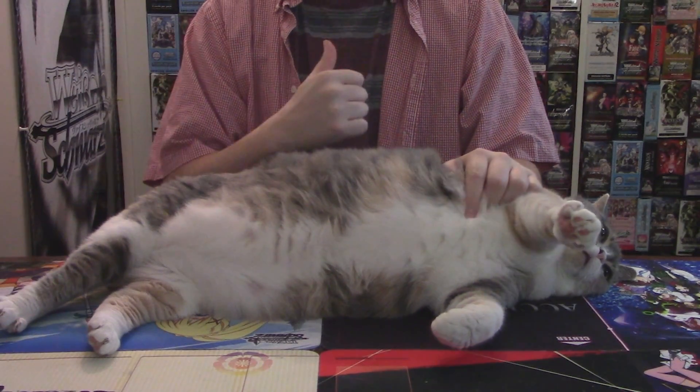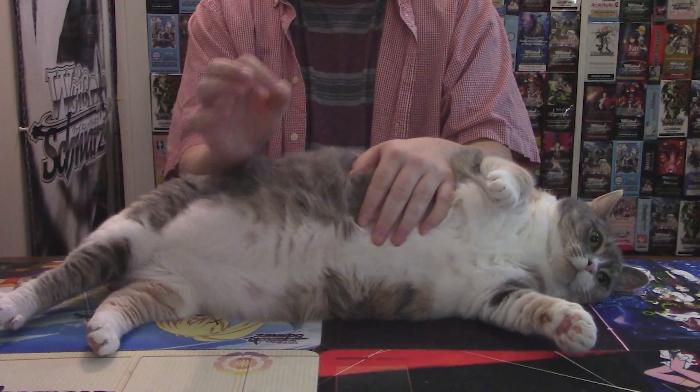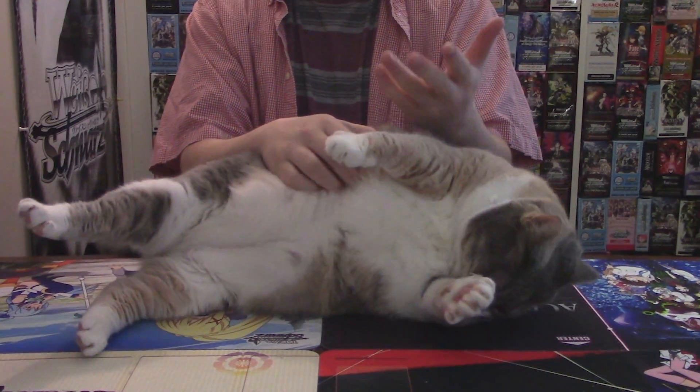Welcome back, players. I'm Jack with 3-6-Cancel, and this is Coco the Wise Cat. It's time once again to venture into deeper waters as we try to get better at Weiss Schwarz. Today's lesson is about a topic that a lot of people ask questions about, and that's side attacking.